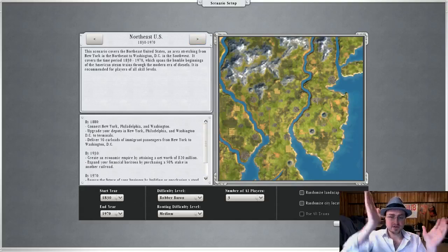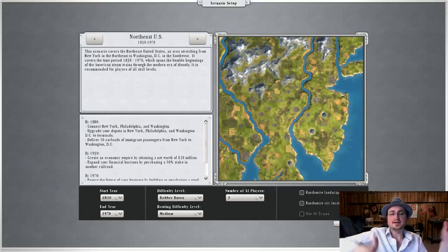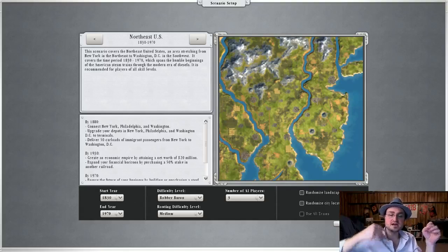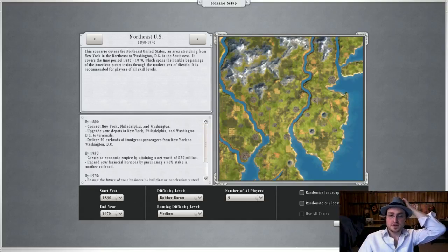Unlike Railroad Tycoon 3 where the time limit is fixed, here they do it in a kind of interesting way where you have intermediary goals. You have to do something by 1880, then congratulations — now before 1930 you have something else to do, and before 1970 you have another thing to do. It's a nice fine way to do it.